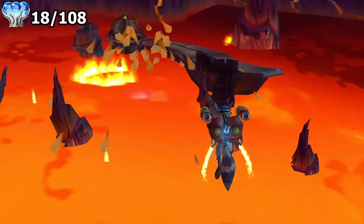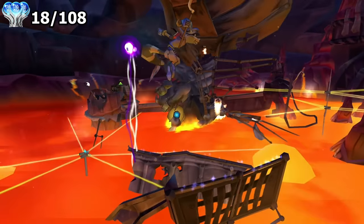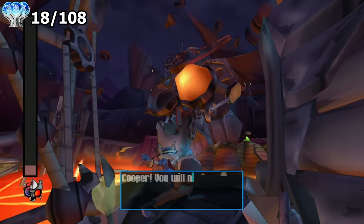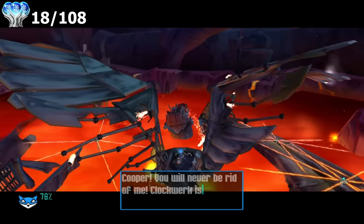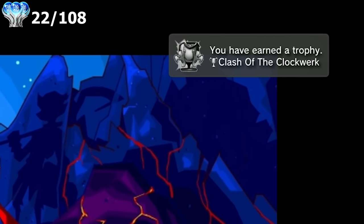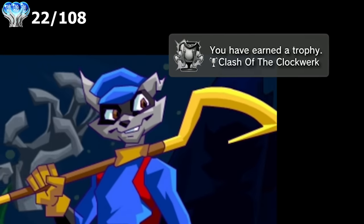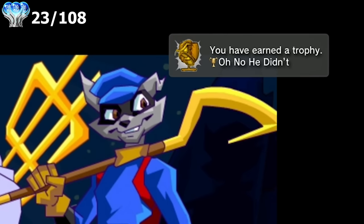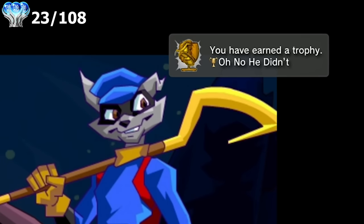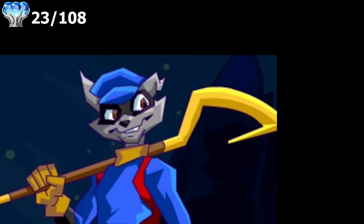He's down. Now I just parkour over to his head and he should be defeated. There we go — that's it. There's that trophy, and I think you get two. So now I just need to go back and clean up some vaults I missed, then I should get the platinum.